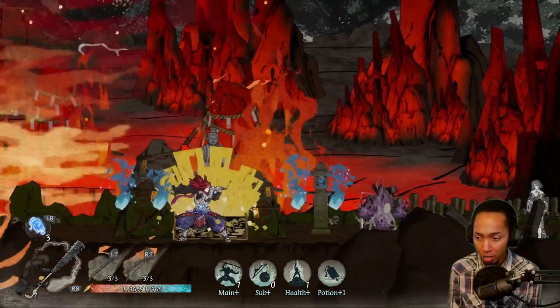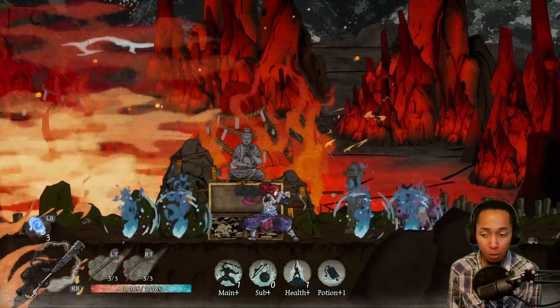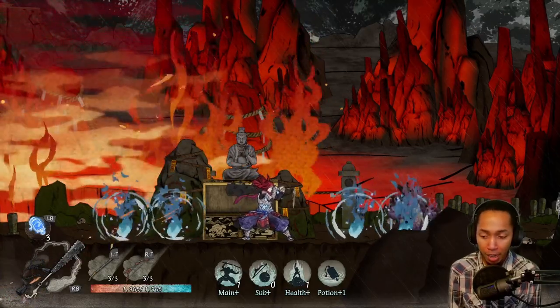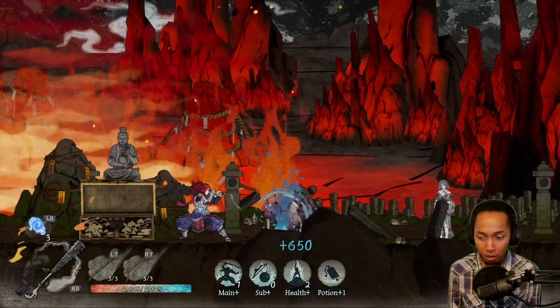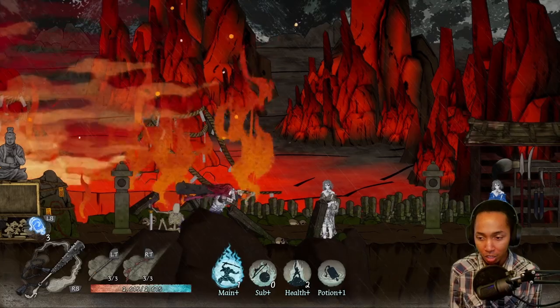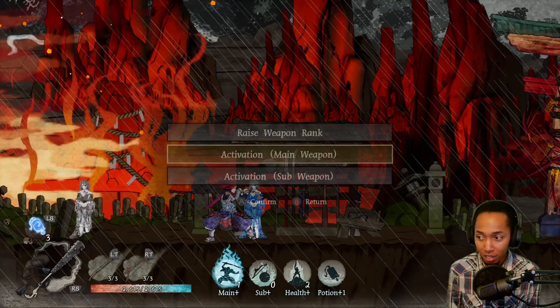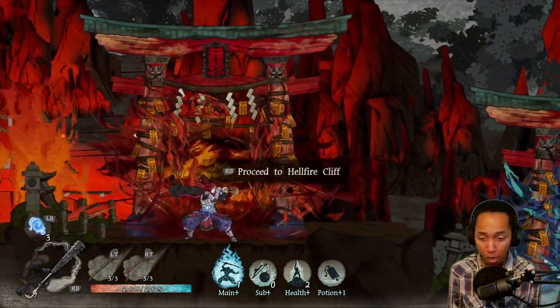Here we have four souls, so we have the option to really upgrade whatever I want. I think we're gonna upgrade my health by one and save the other for when I get the chance to do health again. We're gonna keep pumping up this Spiny Punisher because this thing is actually doing work. I feel like I could use it to the end of the game until a better weapon comes along.